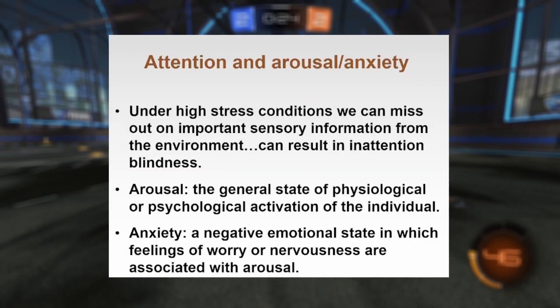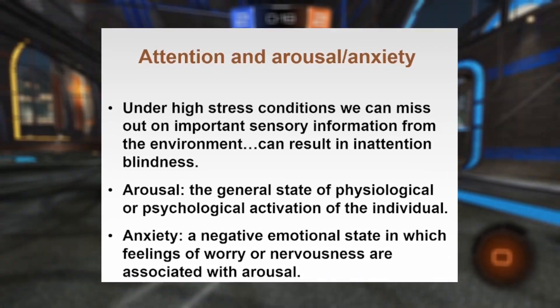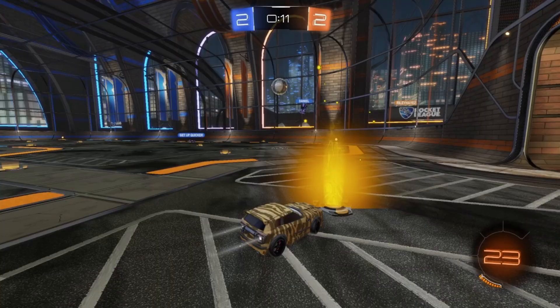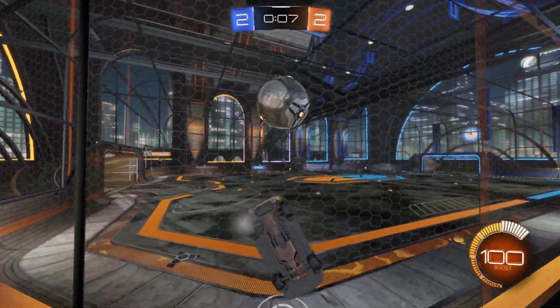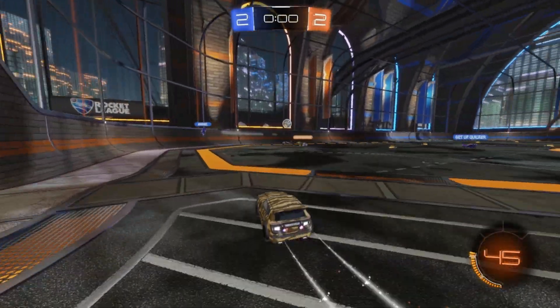Tension and arousal with anxiety is a big one. Under high stress situations, we're going to miss out on important information from our environment — that's what we call inattentional blindness. We miss key features such as an opponent going up for a challenge because we're under so much stress, zero boost, just trying to get back, and we may accidentally commit when we miss that stimulus.